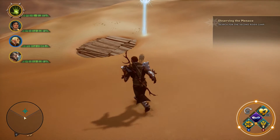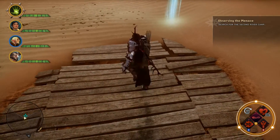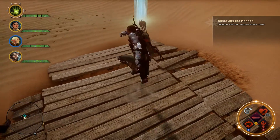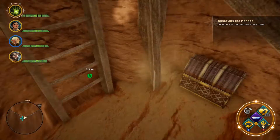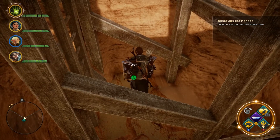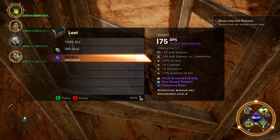What you need to do is come over to the wooden planks and jump on them three times — one, two, three — and then boom, you fall in. At the bottom of the little pit here you find a chest, and inside the chest you find Verdict.